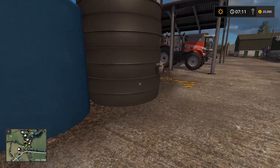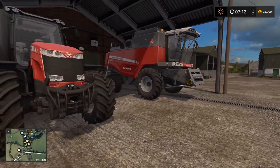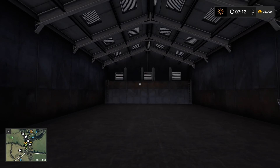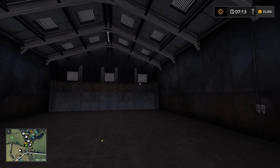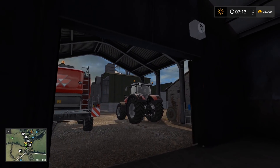We've got our fertilizer fill points here — these are triggered, and you can turn that off in the options menu. We start off with a Massey and a Massey combine, and I believe we can open these doors here — yes we can. There's a little machinery storage place in here. One thing I should show you — these are the light switches on this map. Press the left mouse button and you can see the lights turn on, which is really cool, something we've not seen before.